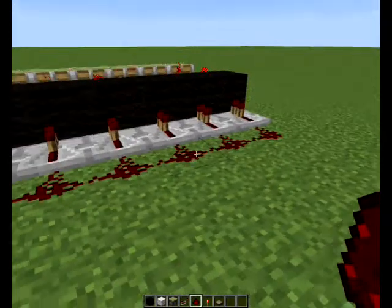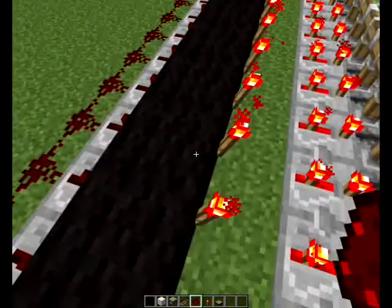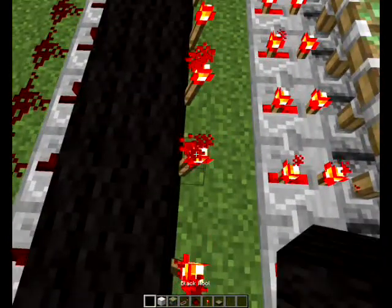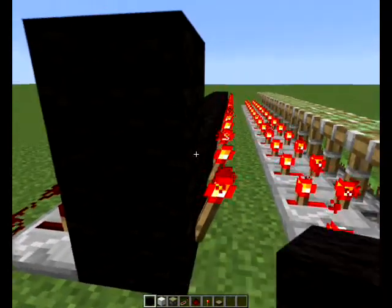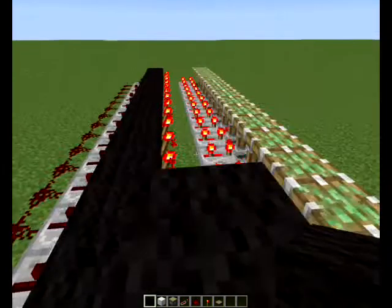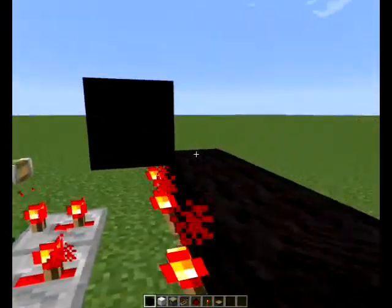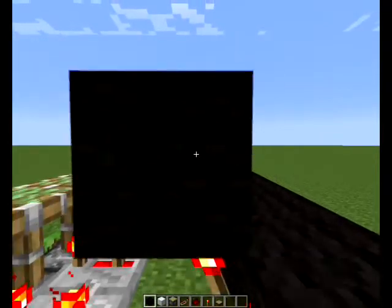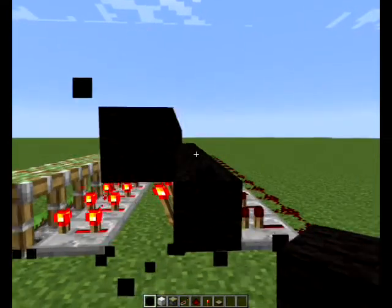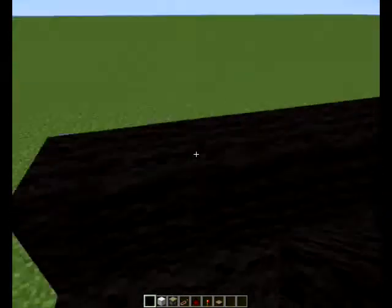There's the redstone. On top of these torches you're going to want to place some more black wool. And on top of that we're going to put some more torches.